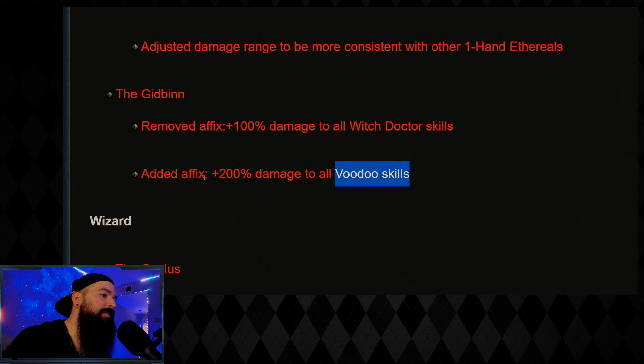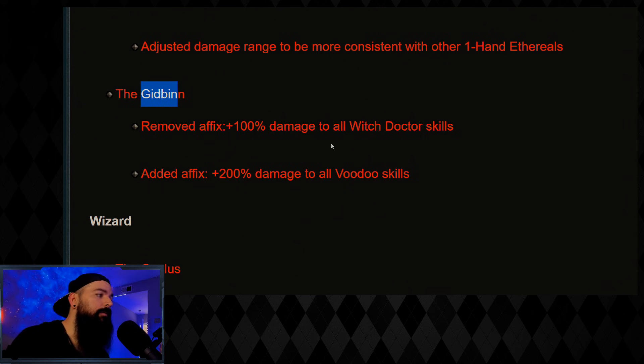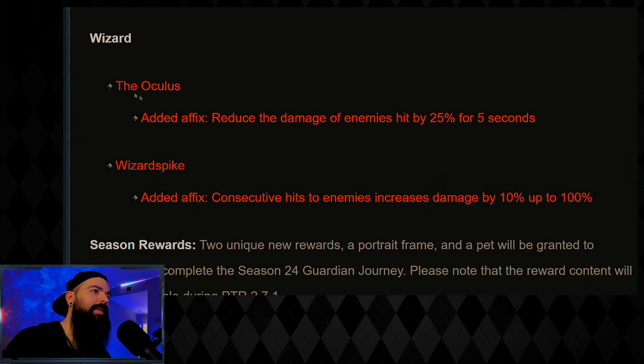It's very specific now — if you get the Gid Bin and you're not playing voodoo skills, it's basically trash. If this were Diablo 4 or a future ARPG I'd be upset, because I hate items that are so specific — I prefer a more sandbox play style. But since it's just one season with a fun theme, it doesn't bother me. Man, if this were D4, I'd be writing a letter.